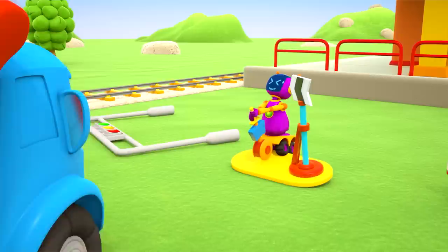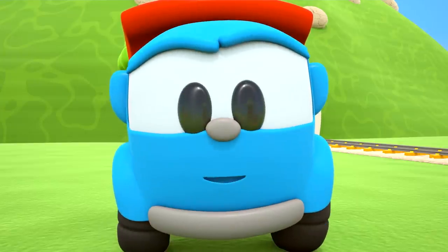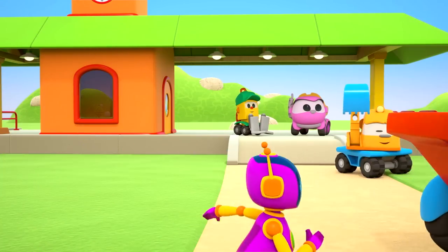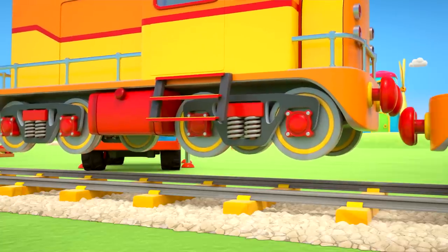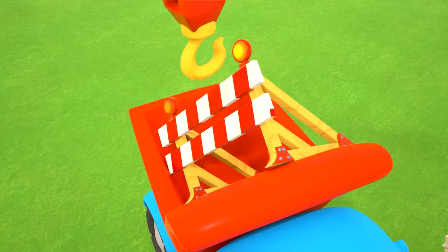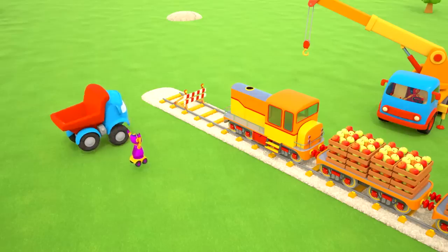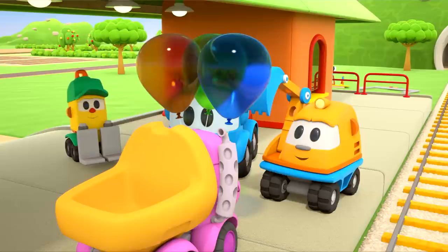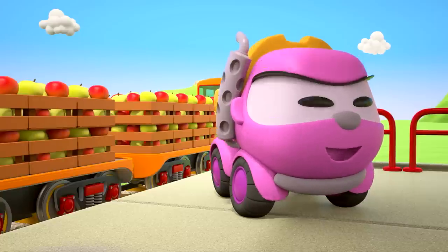Signal lights, a point lever, and here's the buffer stop. Leo has brought the buffer stop to the station. Time to drop the train onto the rails. And the buffer stop will go at the end of the line, right where the train should stop. Well done, robot! Lifty is putting the boxes of apples onto the wagons. Balloons! The friends are celebrating the opening of the new station. Hooray! The first train is setting off from the station.